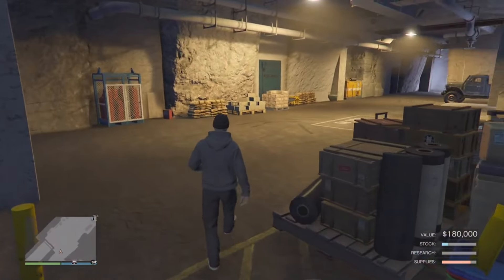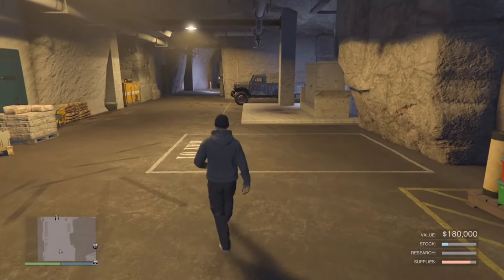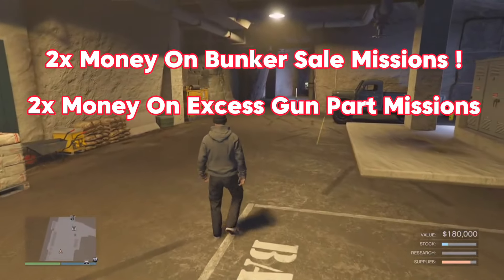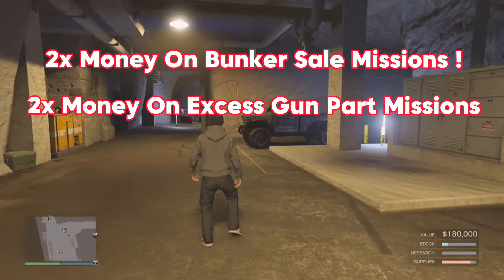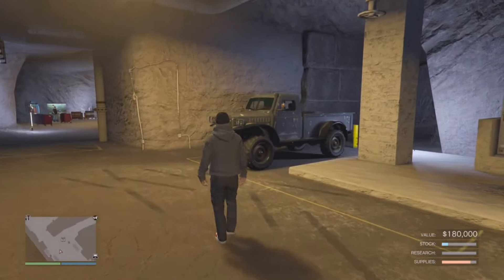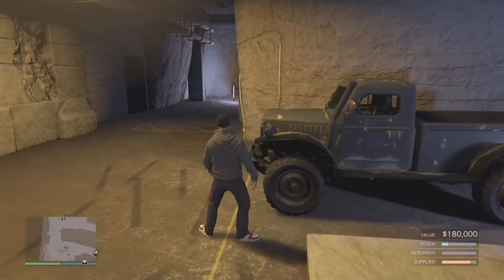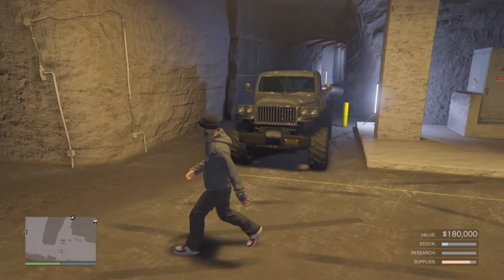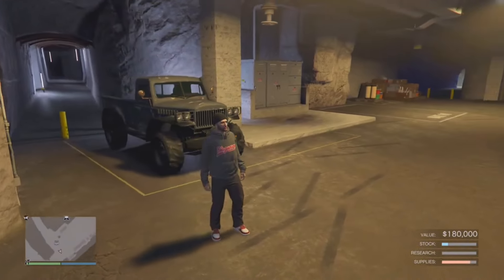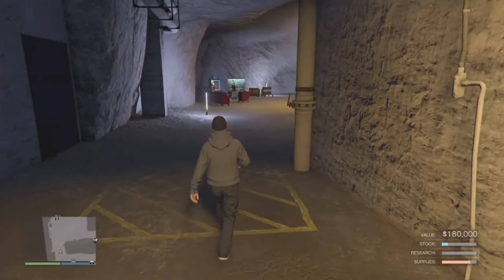We got some pretty good discounts and we finally have double money and discounts on a business — the bunker. That's going to be double money for your sale missions and double money for the excess gun parts contract, which you use this truck right here. So that's going to be $100,000 every 48 minutes instead of $50,000, which is absolutely bonkers. The sale missions will also be double money, which means with a full bunker, you could potentially be bringing in $3 million off one sale mission, which is crazy.